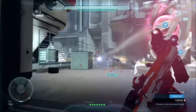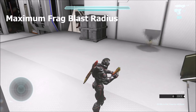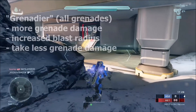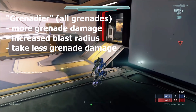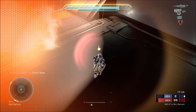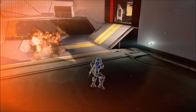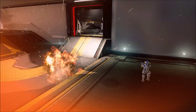To understand the Grenadier armor mod, we first have to look at blast radius. Here's a demonstration of the maximum blast radius for the frag grenade. With Grenadier equipped, you get more grenade damage and an increased blast radius, and you also take less grenade damage. At the same distance, the target loses about 20% of their shield — slightly more than without Grenadier.